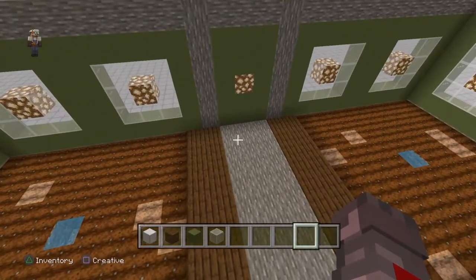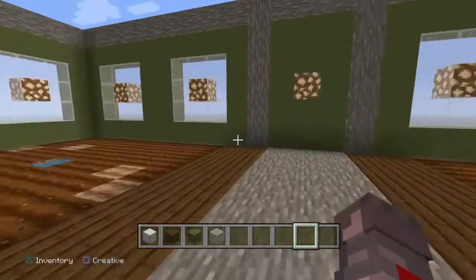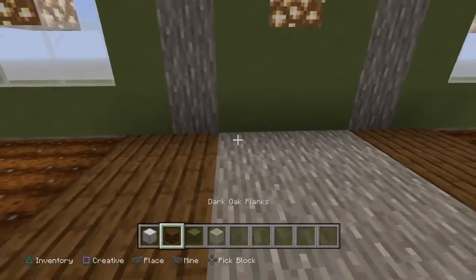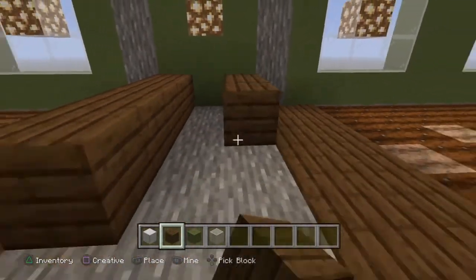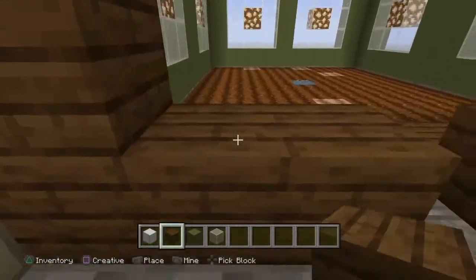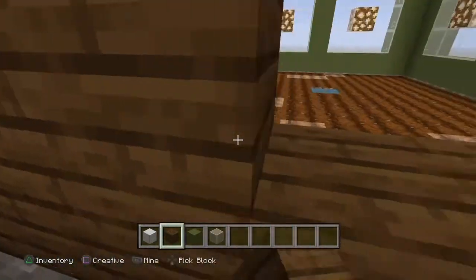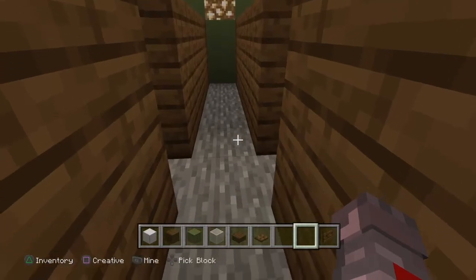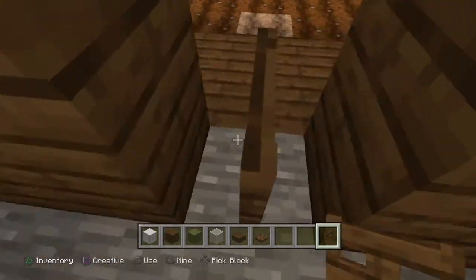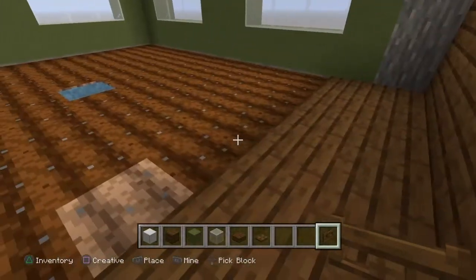That separation is especially important if you're using glass, and it also gives me a way to walk in and have access to both farms. I'll fill in the wall, give myself a little doorway, and throw some fence gates in so we can get in and out but the villagers won't escape. Now we have access to each one.